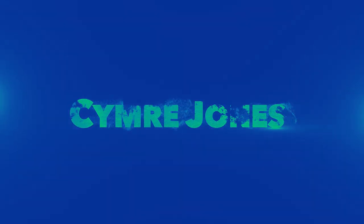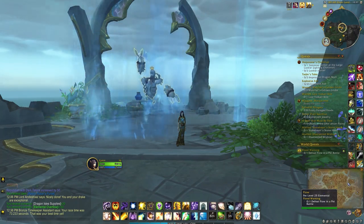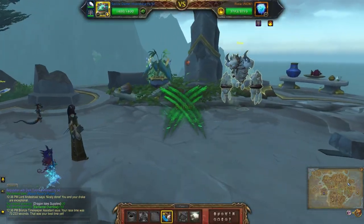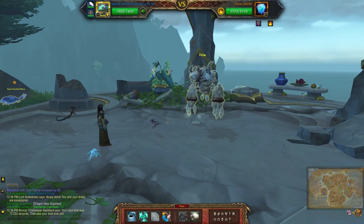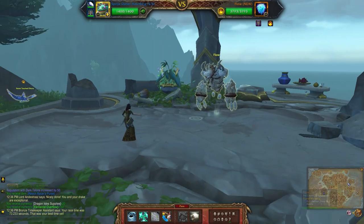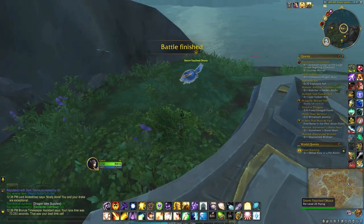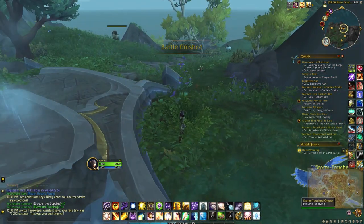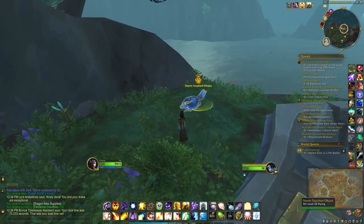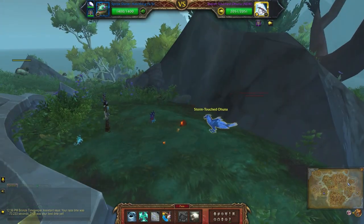Today's battle involves Flo, which is one of the legendary bosses in the Forbidden Reach. When you first engage him you may see his legendary status. If you don't want to battle him at that difficulty, you can defeat some of the other storm-touched pets around this island — there should be seven in total. Each time you defeat one, it will reduce his difficulty level a little bit.